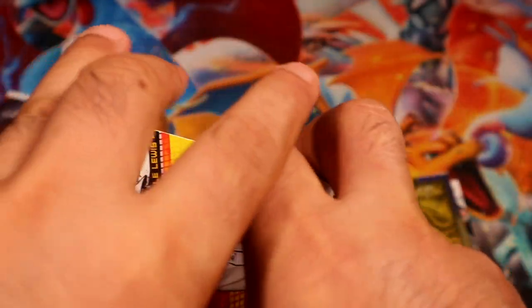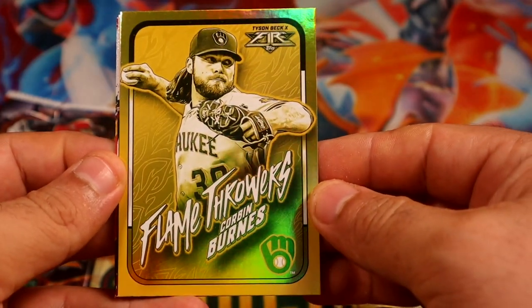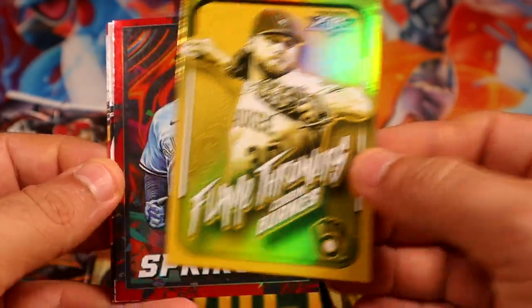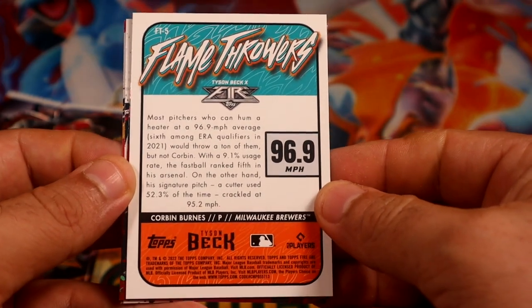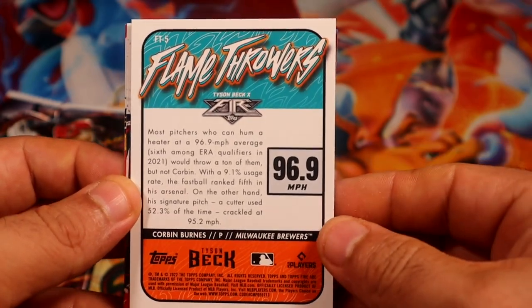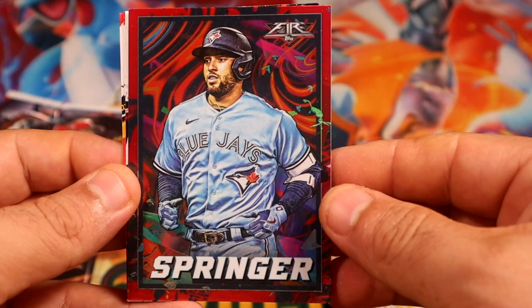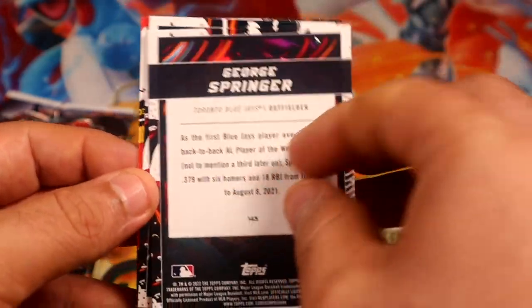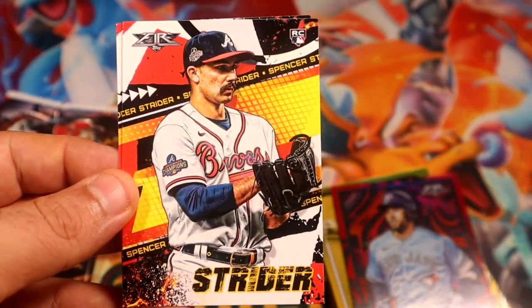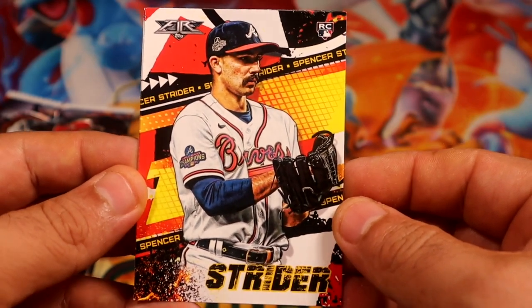All right, we have two more packs guys — man oh man, this blaster has been amazing. It's almost trying to make me go get more. Of course it's like one in the morning recording this, so definitely not today — well, later today once they open. Springer red foil. We already pulled some good cards out of here. For the Braves — Adam if you're watching — Rocky Strider. Winkler.